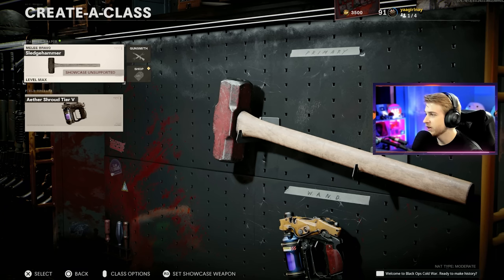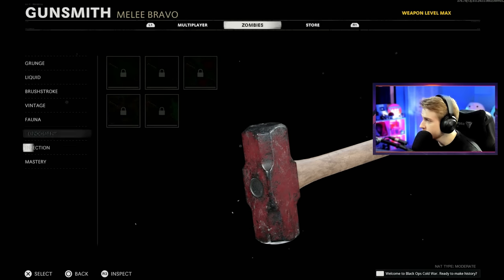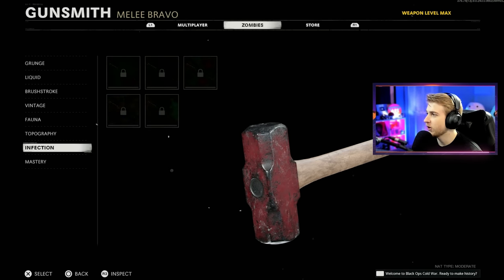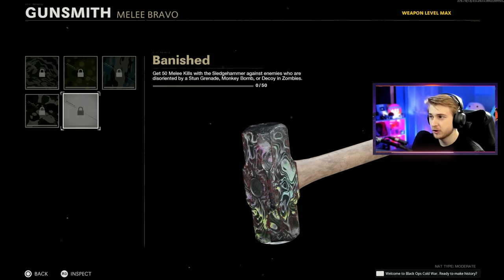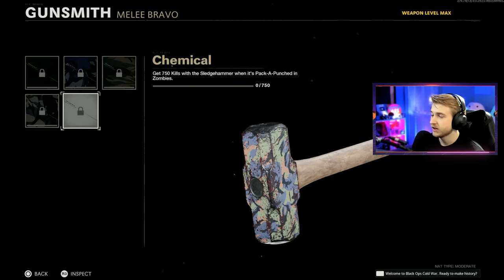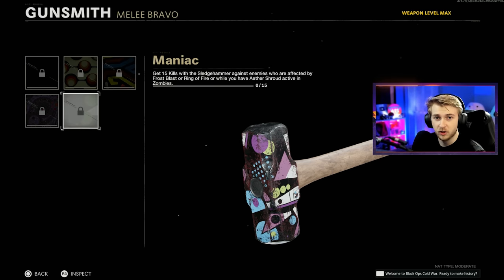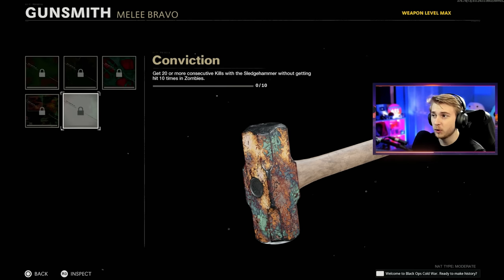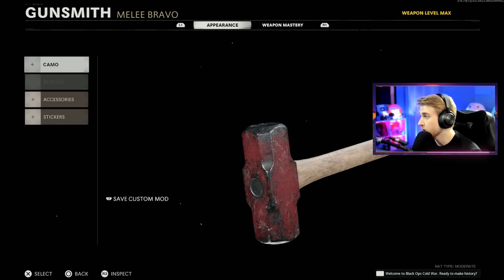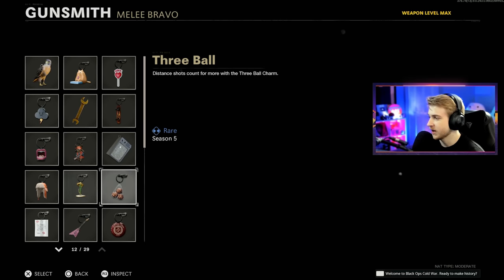We got our sledgehammer here — we had it leveled up from our melee weapon mayhem in multiplayer, but for camo progress I have absolutely nothing done, so this is gonna be a bit of a struggle. No armor, no jug. We need to get 750 kills, 50 kills while they're distracted or disoriented, 750 kills while pack-a-punched, 15 kills while in Aether Shroud, 10 special or elite eliminations, 10 kills rapidly 10 times, and 20 or more consecutive kills without getting hit. That last one is always the Achilles heel of melee camo challenges.